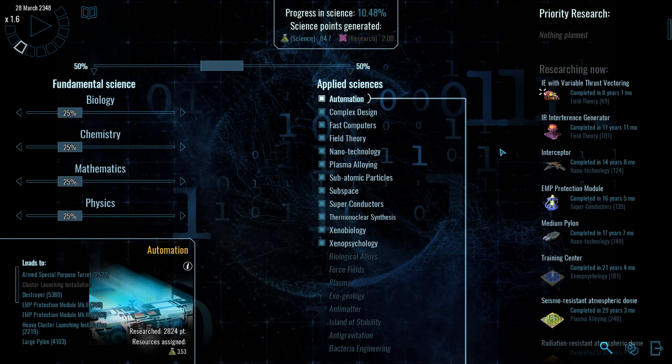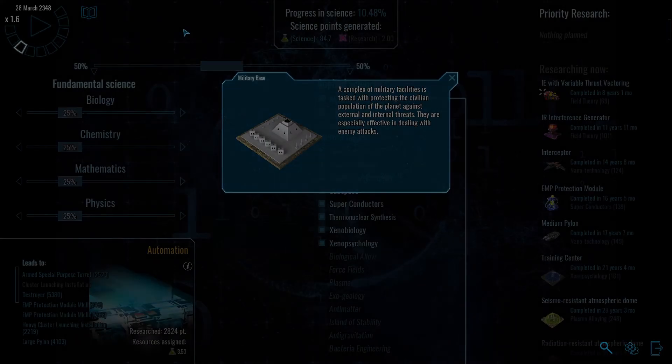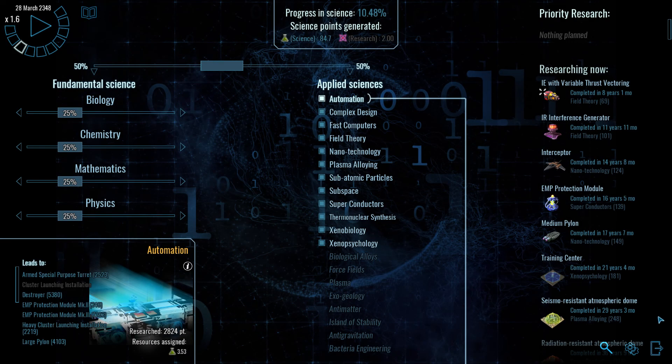New planetary policy: Assimilation — it allows us to assimilate people we conquer more easily. We're also able to build a military base now, which is tempting.